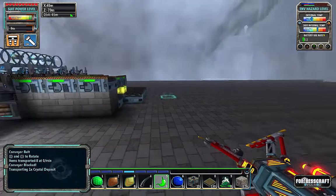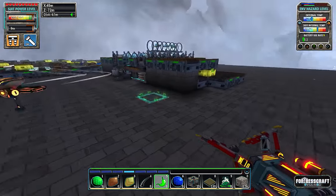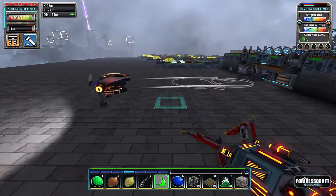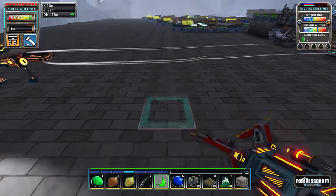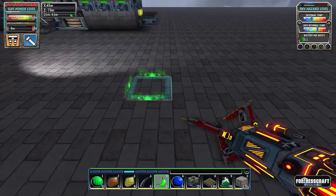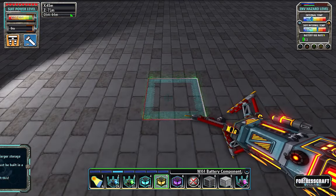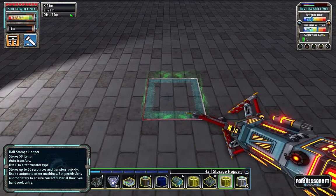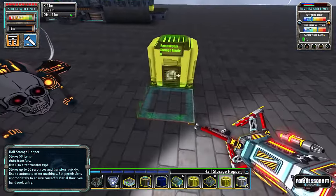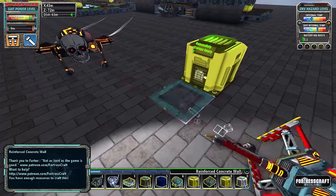These steel alloy smelters take quite a bit of power. We want to line this up with iron and we're going to have an iron hopper - a half storage hopper right there - set to remove only. This will be our iron right here.